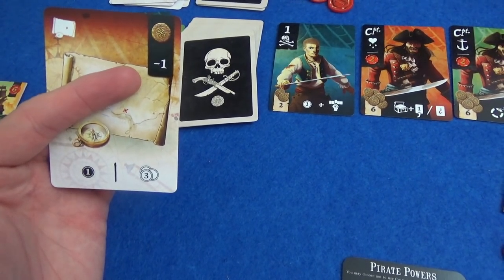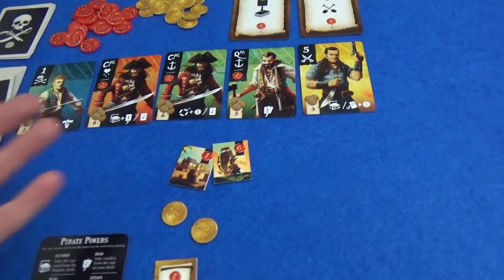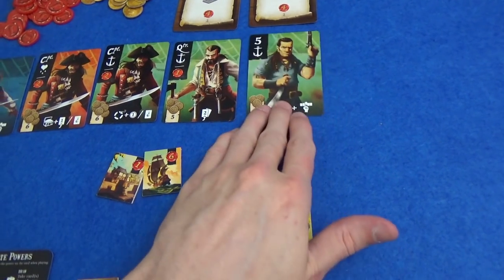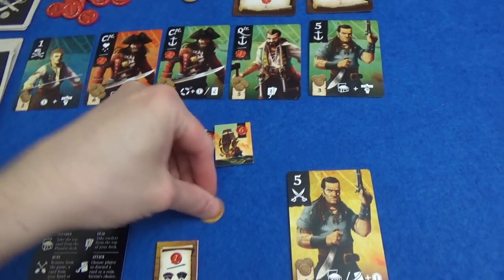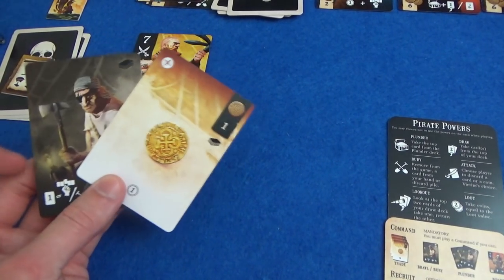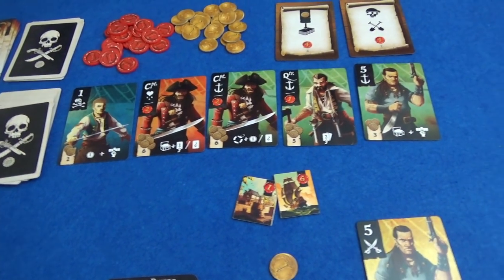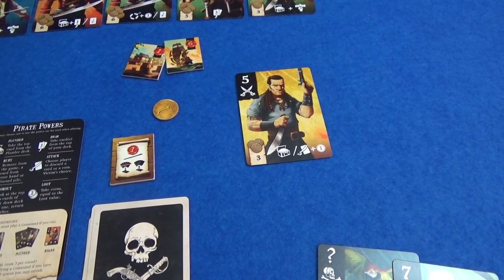Back to me — I can grab one coin now and I will hire this number five. A new one comes out — it's another five. I can either plunder or make Marty get rid of something. I'll attack Marty — I get a coin. Marty will just discard his powder monkey. He is going to play his yellow seven — lookout lets him draw two and keep one. He'll keep the money and put that back on the deck and he gets a coin as well, so he's got two now. He would love to stop me getting this five, but he can't afford it. So he's not going to hire anyone.